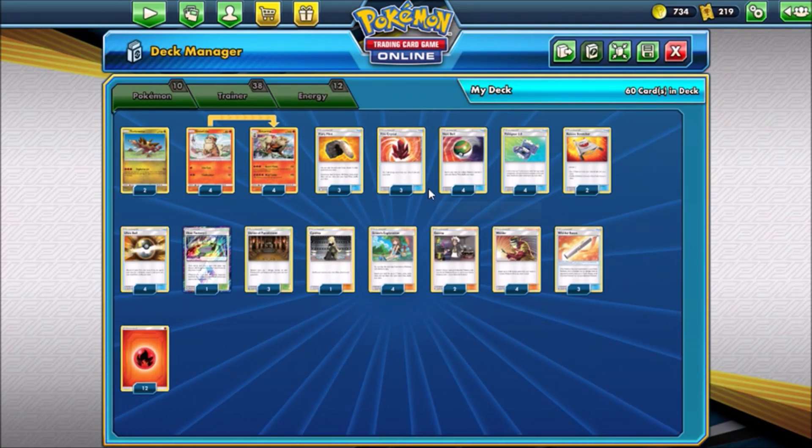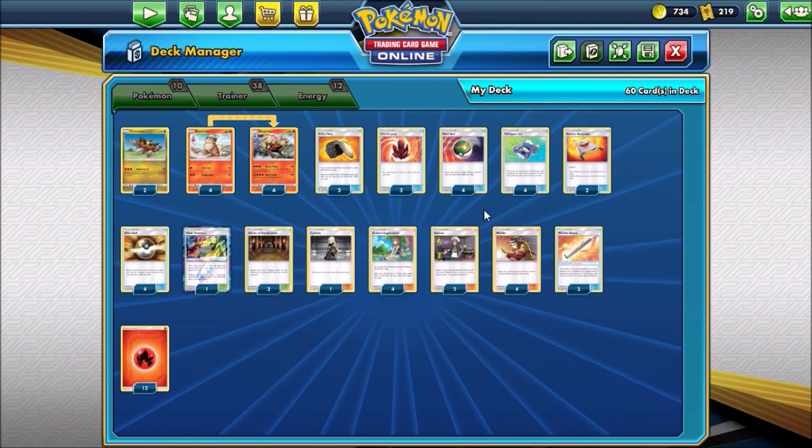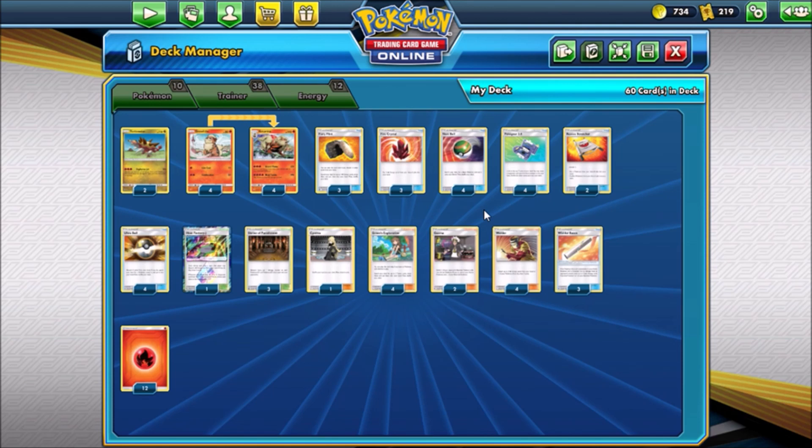Because we made a similar version that featured Naganadel and Turtonator together. And so this was actually one of the decks I was thinking about since Arcanine's first attack allows you to attach energy straight from your discard pile. They uploaded this list and I figured it would probably be significantly better than one I would make, so here you go.